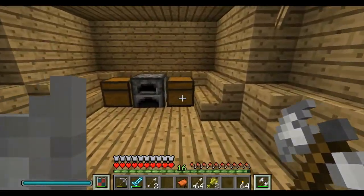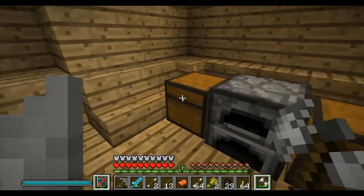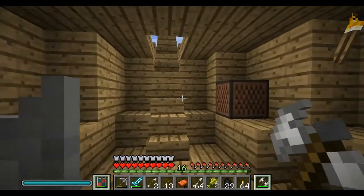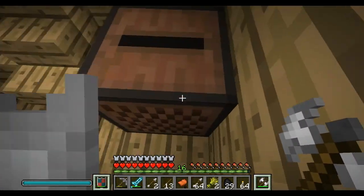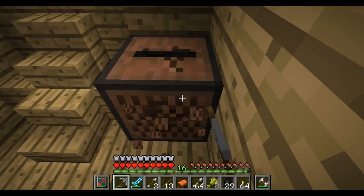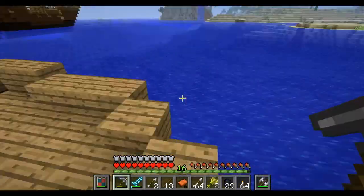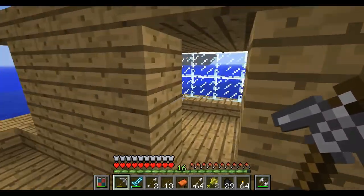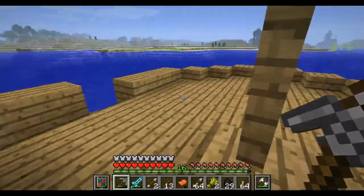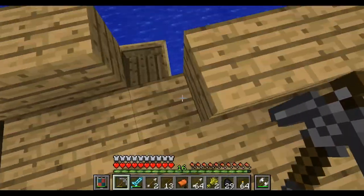It has chests — coal, some gold, sticks, some chicken and bread, and nothing in there. That's a record player. We're taking that, because I considered making one earlier but I didn't want to waste the diamonds that we have, so precious few of. It's kind of a boring looking boat — all the same wood texture.